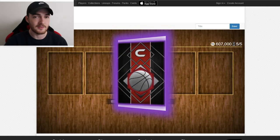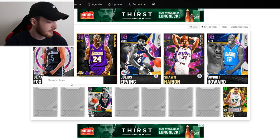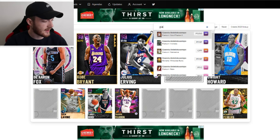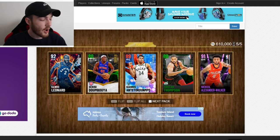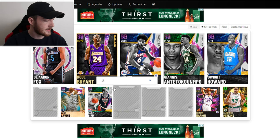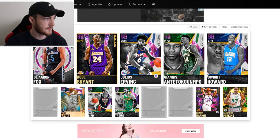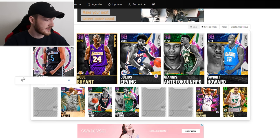Zach LaVine or Tony Parker — I know Tony has a Dark Matter so I'll take Tony. Next pack is a massive dub: Kawhi and the Greek Freak. I gotta take Giannis — the Finals MVP right there. We still have four spots left. This squad is still crazy, though I have no idea what that Kendrick Perkins is going to do to the lineup. Next up, Tatum — he's got that great card, I'll take it.